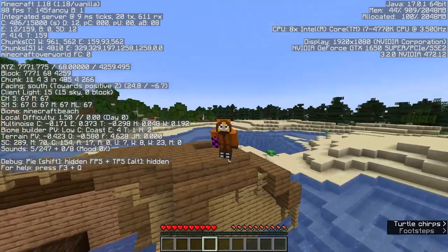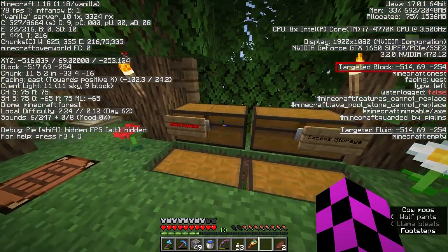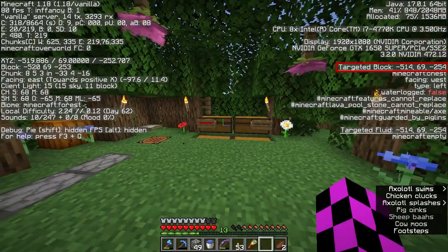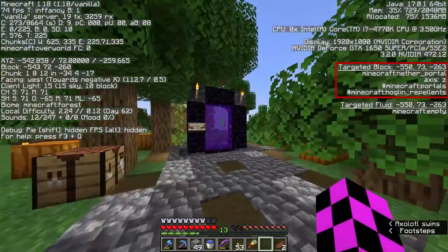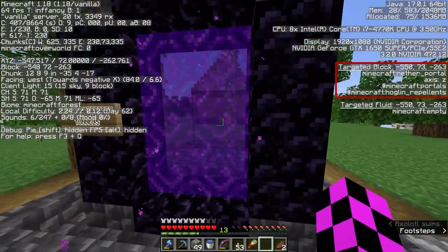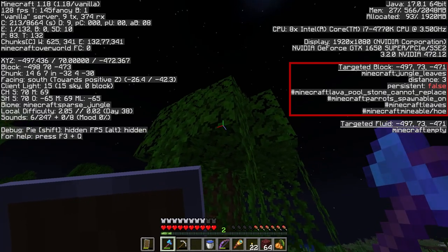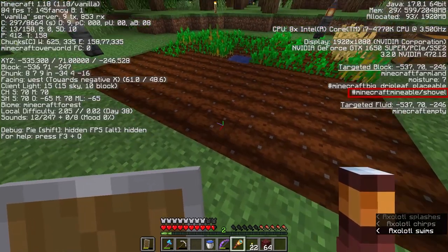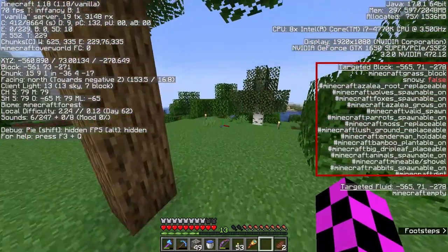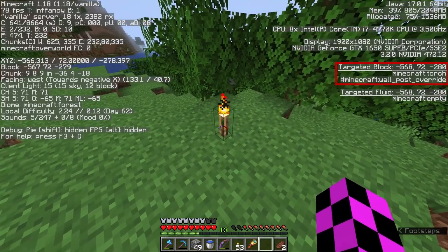The next section is super useful. Up to 20 blocks away, it'll tell you the X, Y, and Z coordinates of the block you're targeting, and heaps of information about that specific block's block states and tags — like what kind of mobs can spawn on it, what crops can grow on it, is it a valid spawn point, and the mineable tag will tell you what tool you should use to break it. There's a lot there — I'm not going to go through it all, but keep an eye on it if you've ever got a question about the block you're looking at.